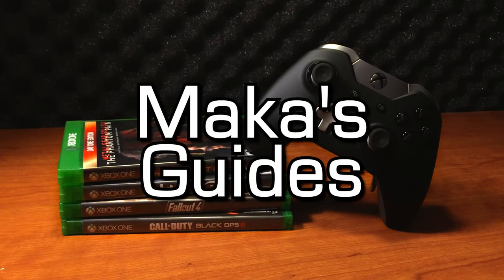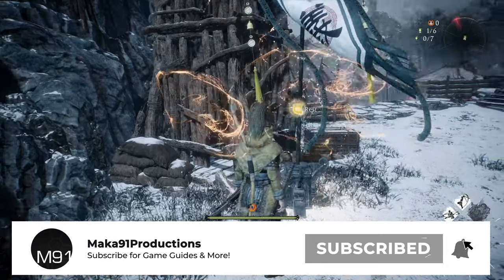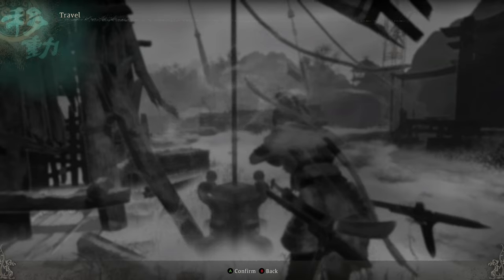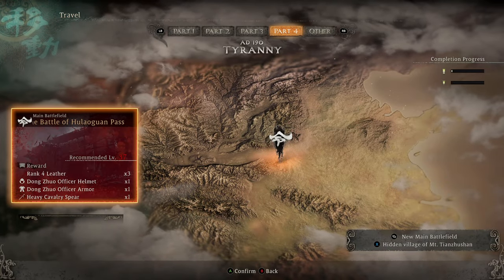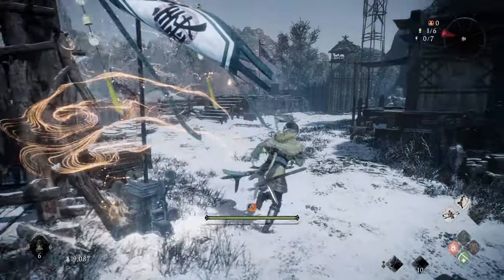Macca's Guides. Hey everyone, Macca here playing Wolong Fallen Dynasty. In this video we're going to get the Strung Bow achievement slash trophy in the easiest way possible. This is for defeating five foes with the Ballista in the Battle of Hulaguan Pass.